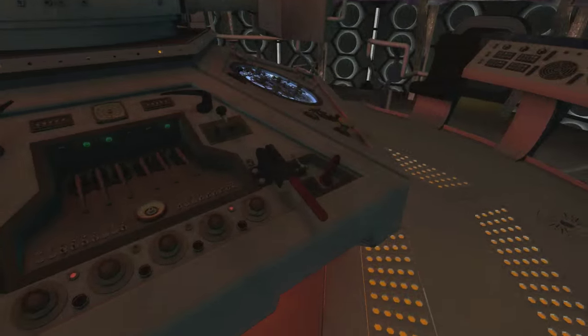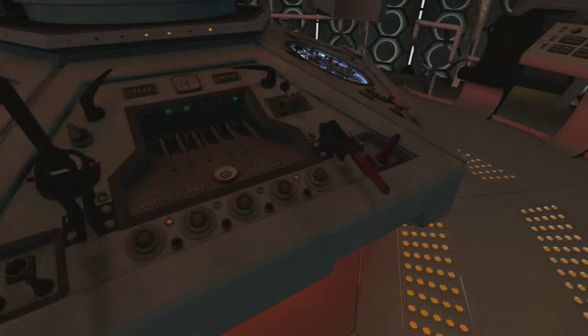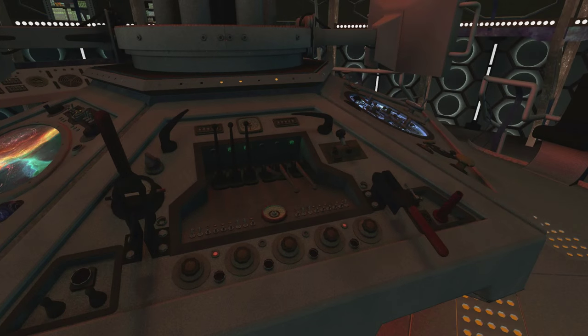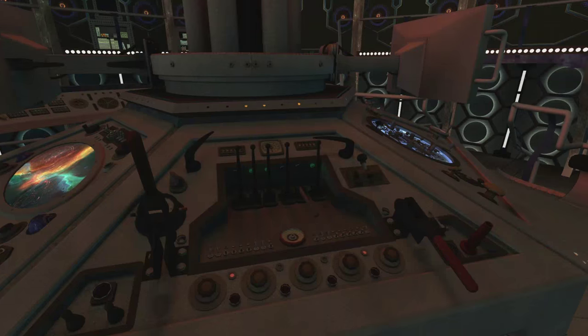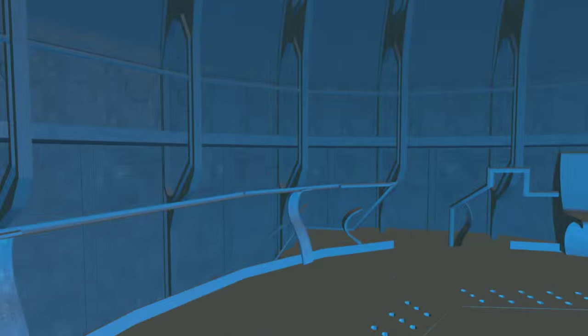Moving on to the most animated part of the console — you can open the levers, which make a clicky sound, and select the dials so you can feel like the Doctor. When you first spawn the TARDIS it will probably load everything in. Then we went onto the old interior — which obviously is nowhere near as good as the new one — so we changed it back quick.